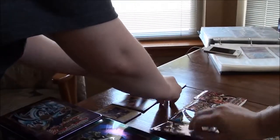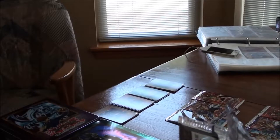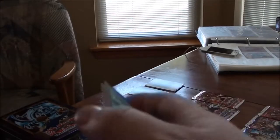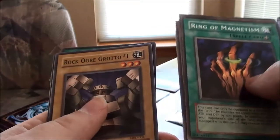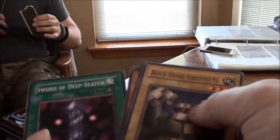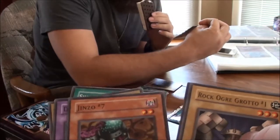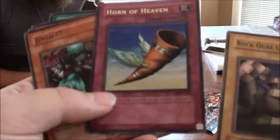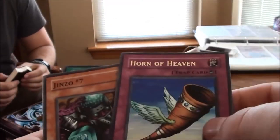Now for the Metal Raiders pack from the Gear Freed tin — got that 2003 smell! Ring of Magnetism, Mushroom Man Number Two, Blast Juggler, Rock Ogre Grotto Number One, Sword of Deep-Seated, Kojikosi, Deep Sea Shark, Jinzo Number Seven — pretty cool! — and Horn of Heaven Foil. That is really cool!